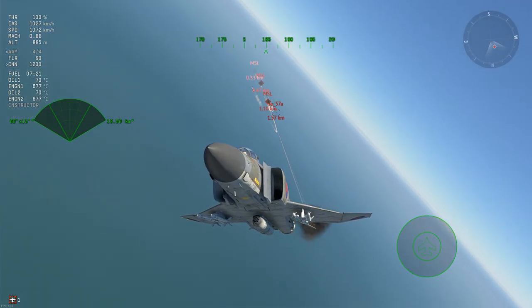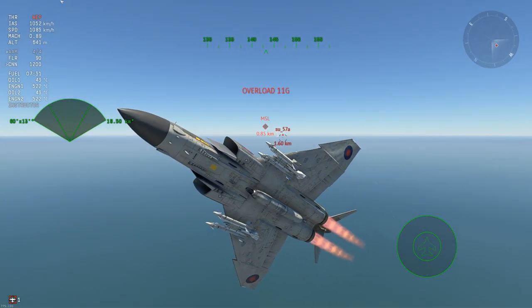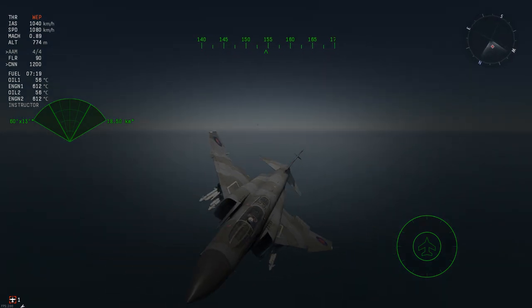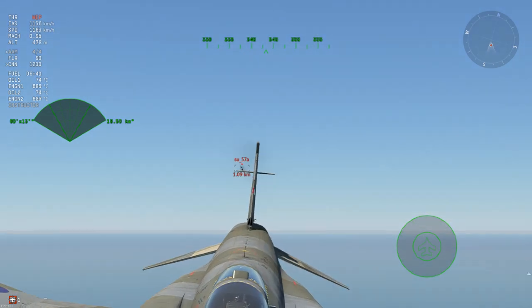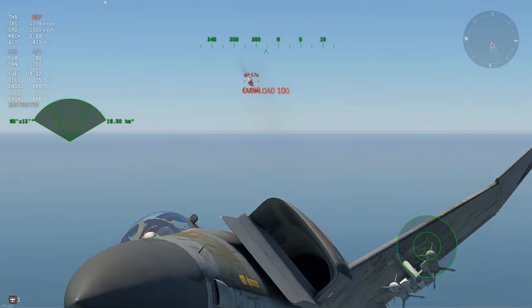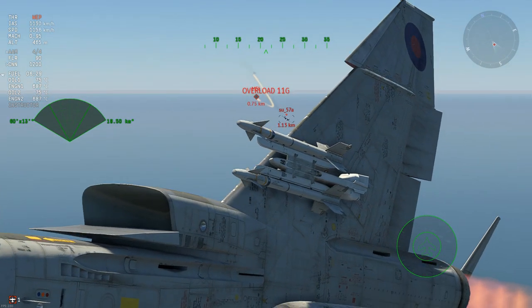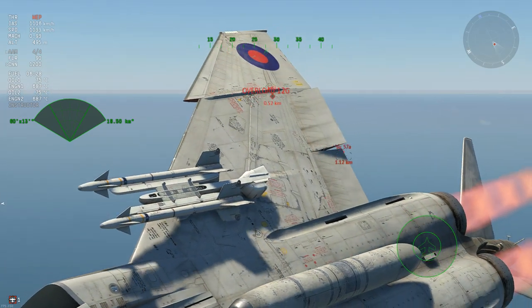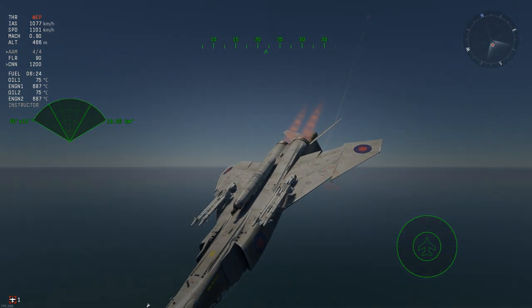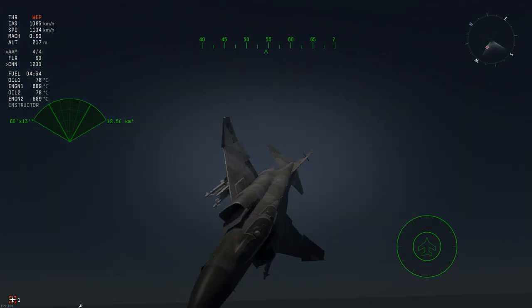For most high-G missiles, this simple maneuver will not be enough to save you. However, a fairly reliable way of dodging even the 30G R-60s and Magics is to perform a downward barrel roll. It looks something like this. First, make sure you have some altitude — about 300 meters minimum. When you see the missile fired at you, pull hard into it. If the missile looks like it's pulling ahead of you, this is where you gradually begin rolling over and pulling down towards the ground. Keep following through in a large barrel rolling motion, making sure that you don't directly pull into the missile. All that's left is to hope that you did it right and don't pancake into the ground.